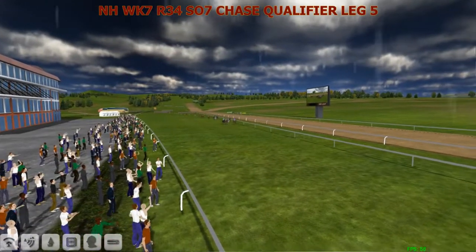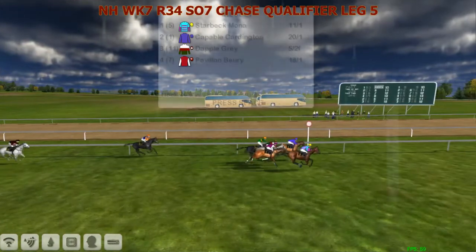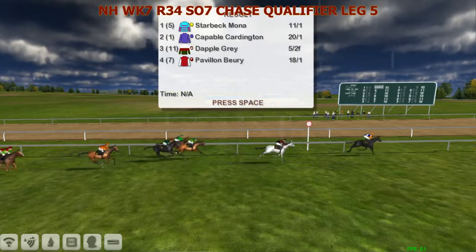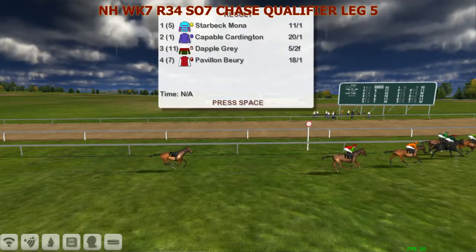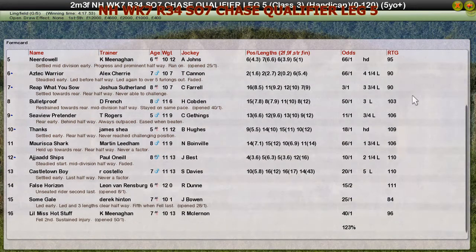He'd like to win it, but I think the first three will get to go to the final. Capable Card — did he hang on? Not according to the card. It's Starbeck Mona. I might give Del's horse falling at the last. Apparently it's a dead heat, but you never know. It's not — it's a short head win for Starbeck Mona for Dalia Roverson. Well done. Capable Card, Martin Linden coming second. Dapple Gray for Pontypool Racing was third. Pavilion Buri for Darren Thompson was fourth. And Near Do Well for Kevin Meenham got fifth.